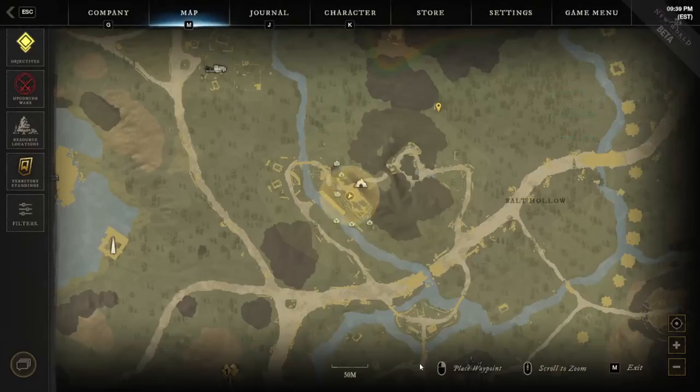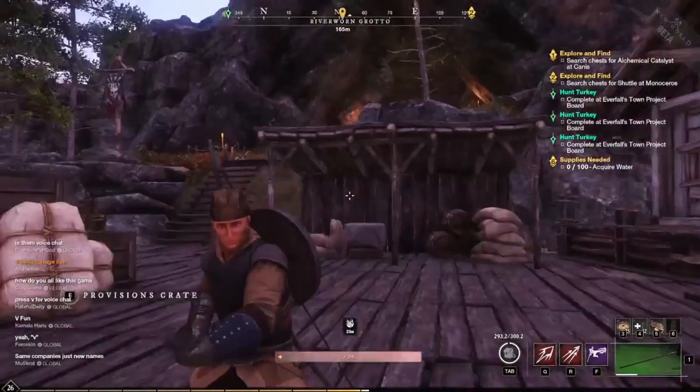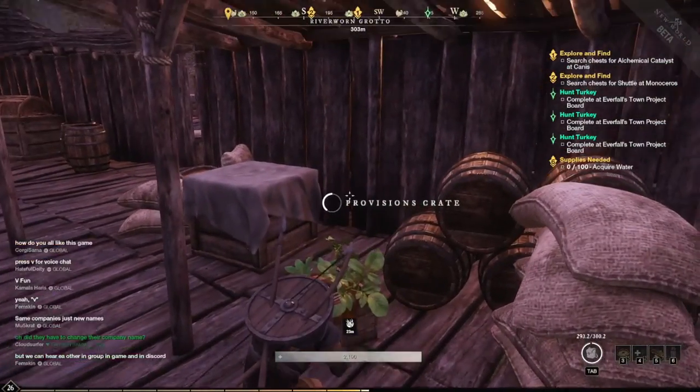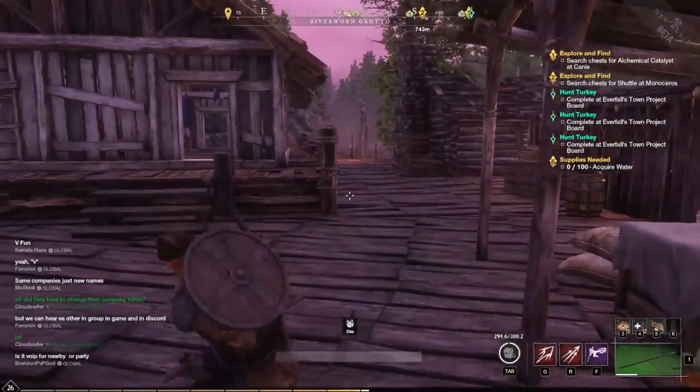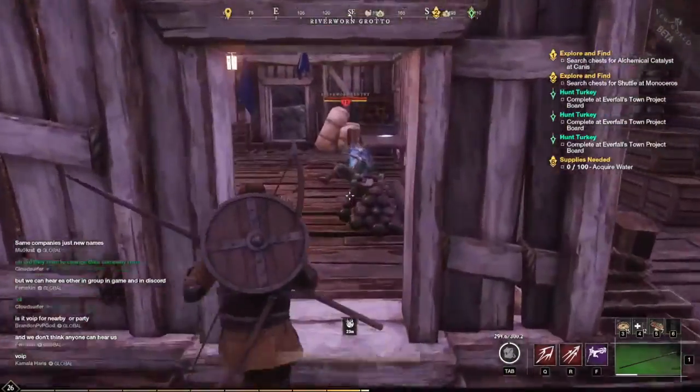Found another one in River Sworn Grotto — this one's right here. The cave is right up there. Level 12 monsters around — not a big deal. We got four milk, which is nice. I'm going to clear out this building and then head into the cave to see if there's any in there.